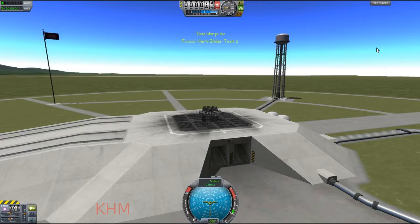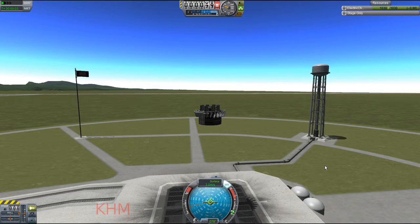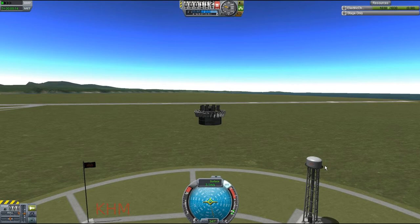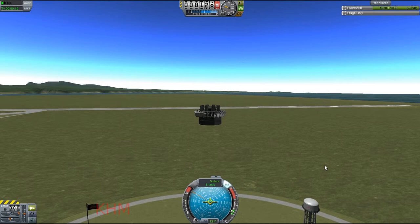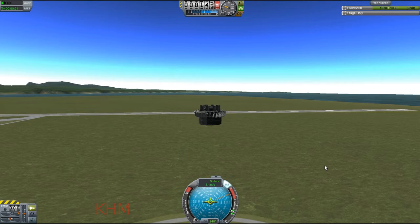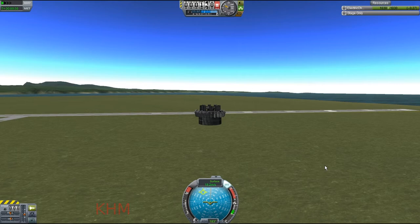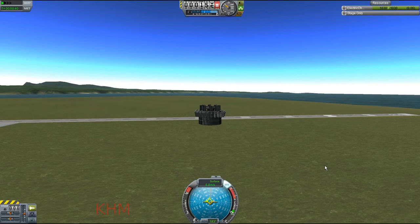Next up: the small control surfaces, which work really really well. They launch the thing up going twice the speed as the other ones, which was interesting because they supposedly have a lot less lift. I'm not quite sure how lift is actually calculated in this game, but these ones appear to be better than the standard canards. They're supposed to supply 0.5 lift whereas the canards are supposed to give 0.7 — I'm not sure why that is, but that's just how it's working out. And of course it makes a great glider.